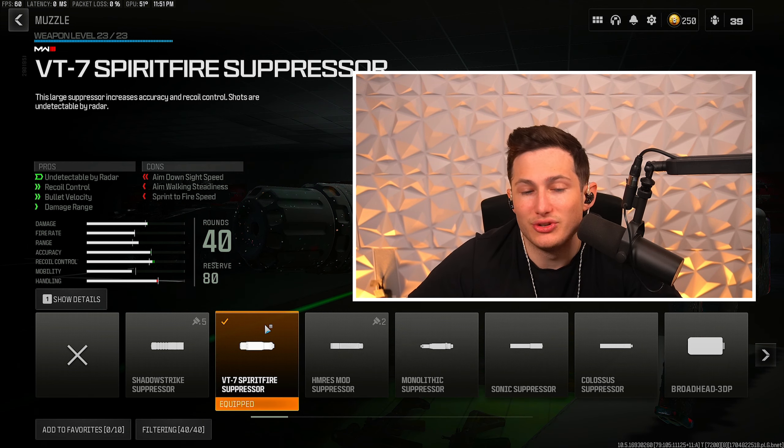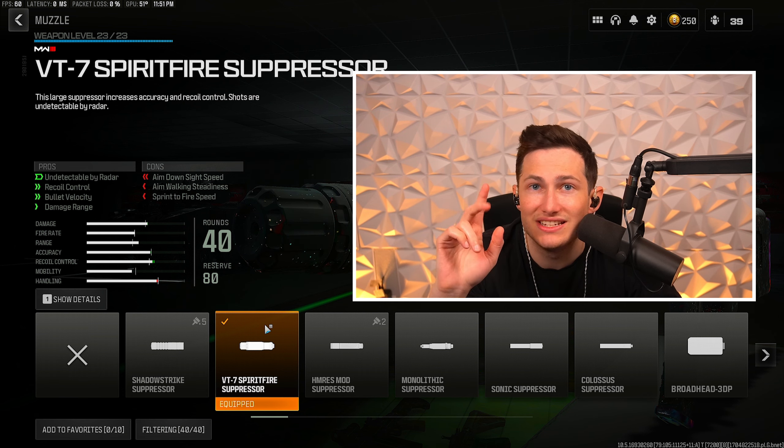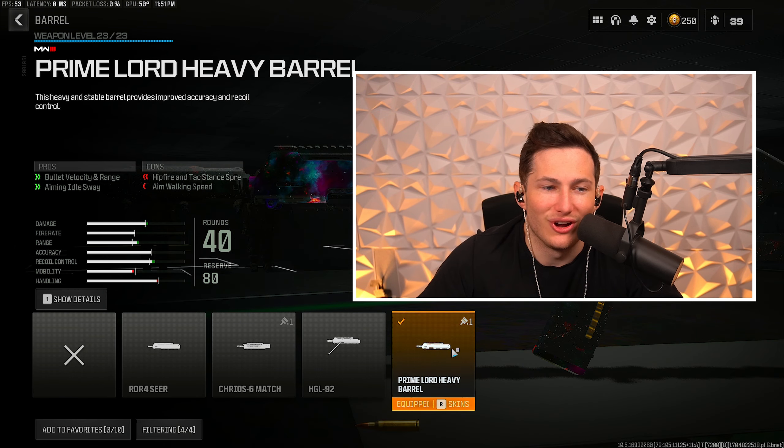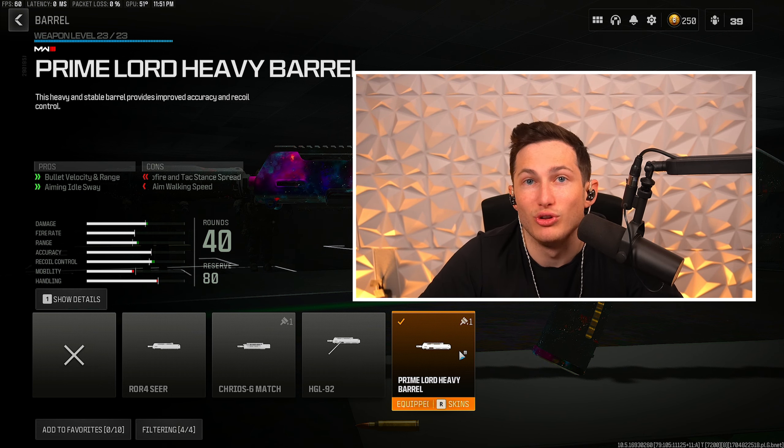Next we're going to be running my favorite muzzle to use on every long range primary — the Spirit Fire Suppressor. This is going to help boost our bullet velocity, damage range, and recoil control. Then for our last attachment we're going to be running the Lord Heavy Barrel.